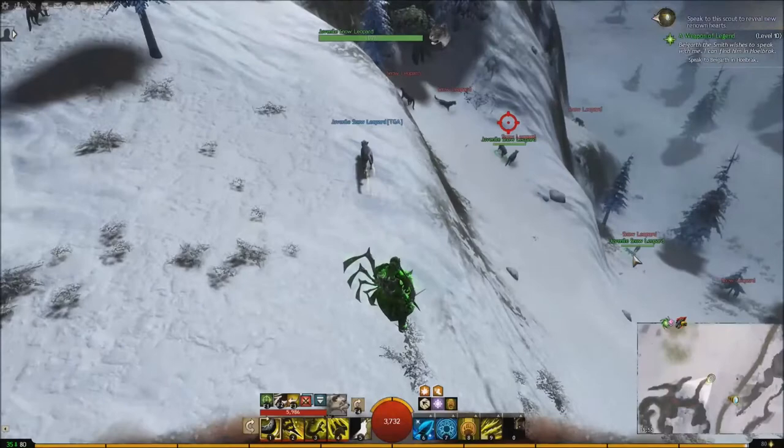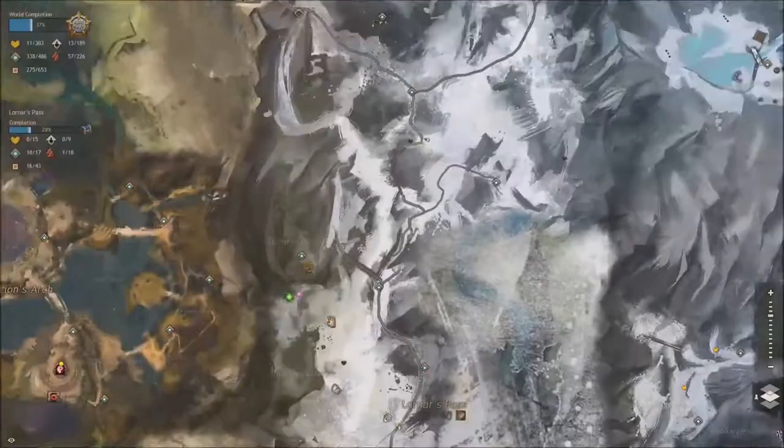There's the first one — he's hostile so not him. There's the second, and there's the third — no, not him either. So there are a few here but you need to find a non-hostile juvenile one.